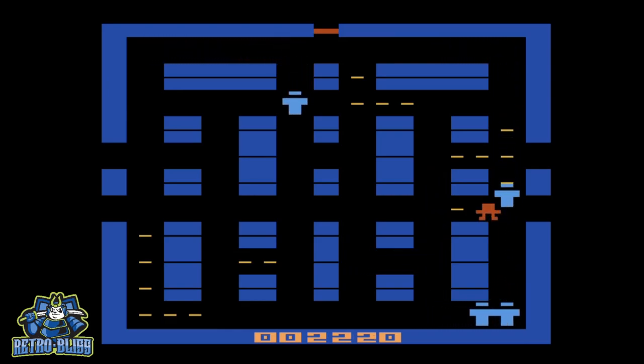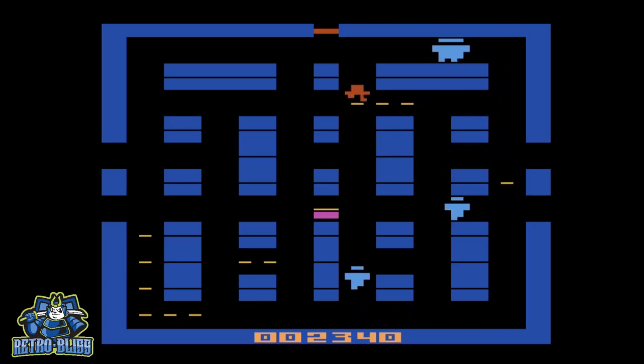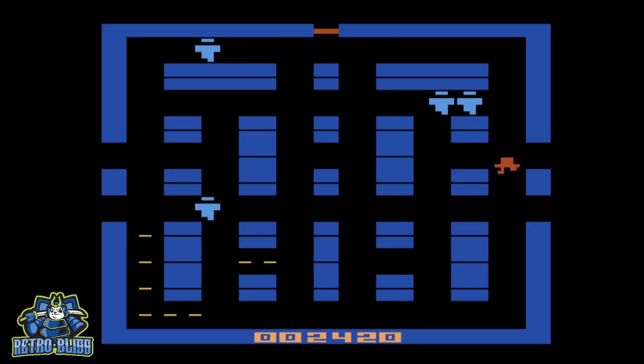You get extra points for picking up treasures. They randomly appear at the center of the screen. But you'll have to be fast — they only appear for a short time.